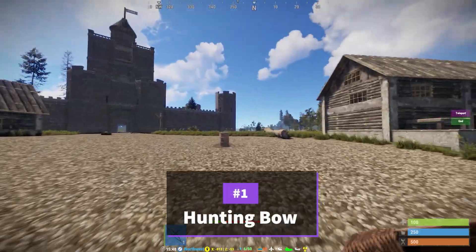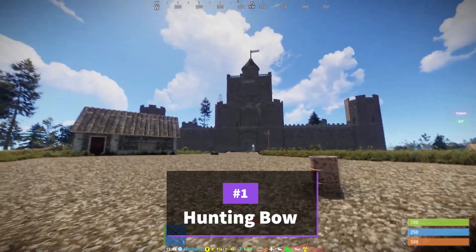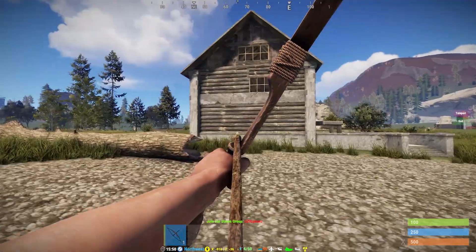The first one you can get when you first start on the server is a hunting bow. Not only are these good for hunting, they are amazing for defending yourself.